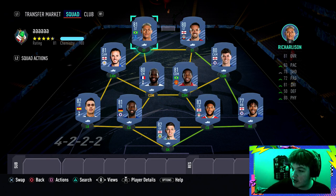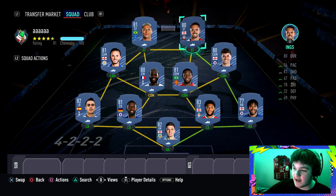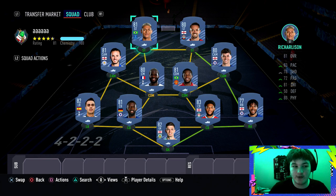Hopping into the first tip: chemistry styles. I'm not sponsored by Footbin but it's a really good app — you can search and apply chemistry styles to see their effect. Take Richarlison for example: on Footbin, put a Hunter on him and he goes to an 85-rated striker — 93 pace, 92 finishing — significantly better in game. You don't have to buy Hunters specifically; even a Finisher from your club will make his finishing a lot better.